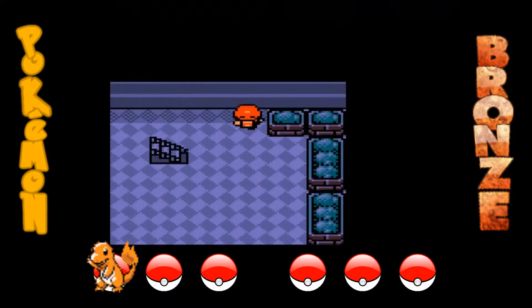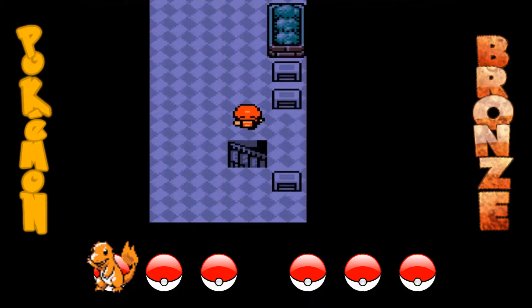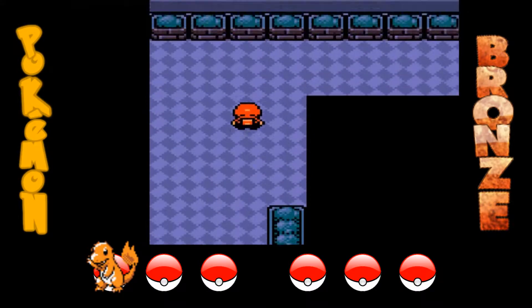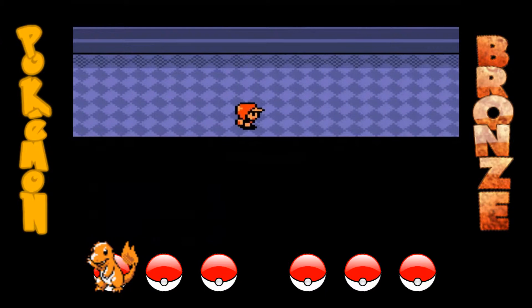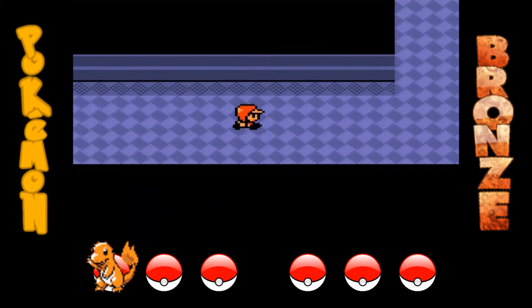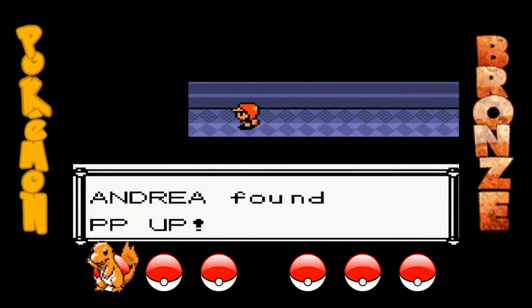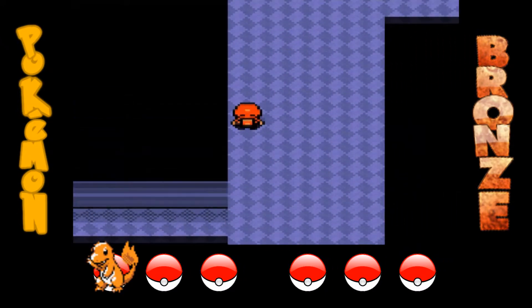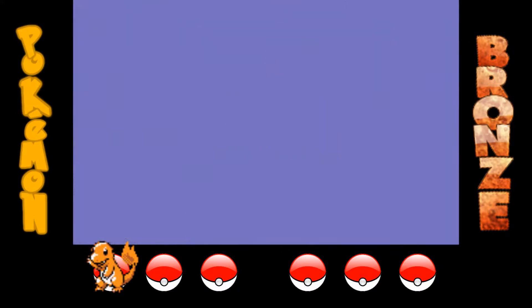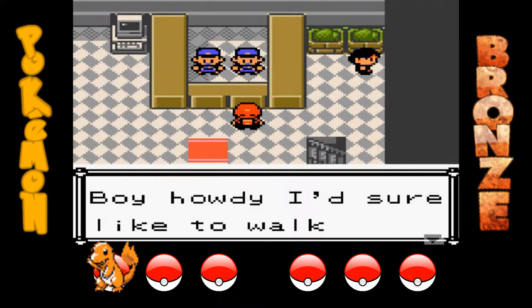Un'altra regola importante del Nuzlocke: non ci sono altre regole particolari, se non che puoi allenare i Pokémon al massimo nelle zone d'erba. Cosa che ho già fatto con Charmander, portandolo al livello 10, perché sennò è davvero un'ammazzata tremenda. Non posso rischiare di perdere il Nuzlocke al primo episodio — se perdo subito, non ricomincio neanche.